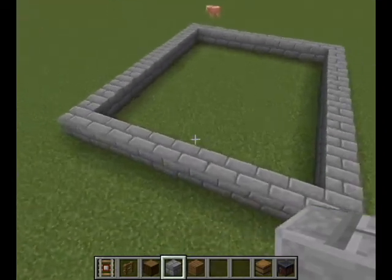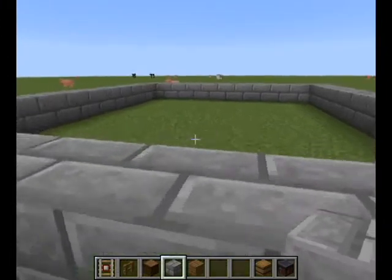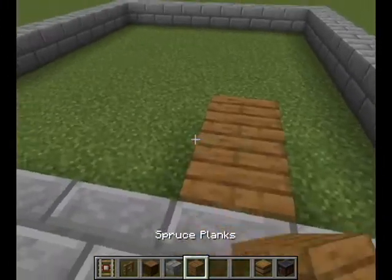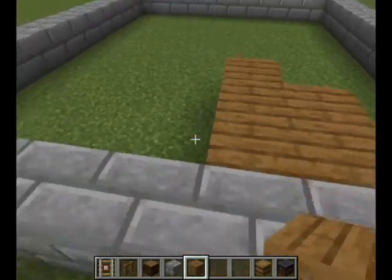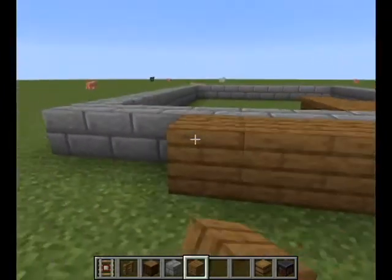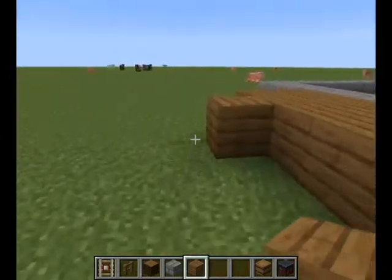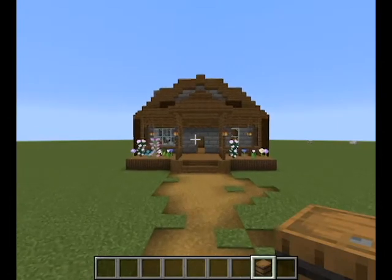After you've done that, what I like to do is build one level above ground. As you can see, this will be my floor. I like to build across this, so we have room outside the front to put a little landing area, a little decoration area out the front. This is what I've built with the exact same concept.